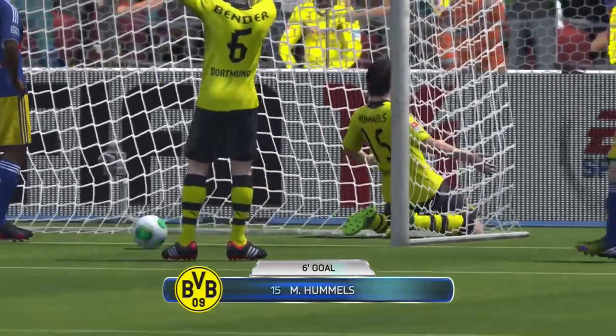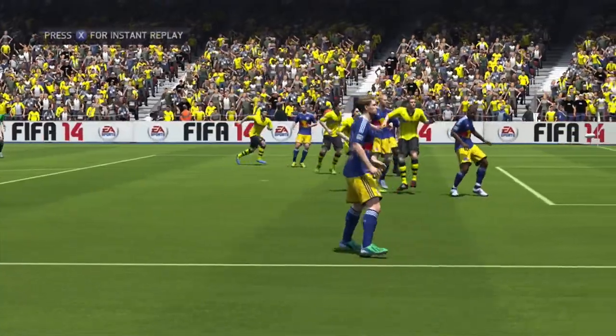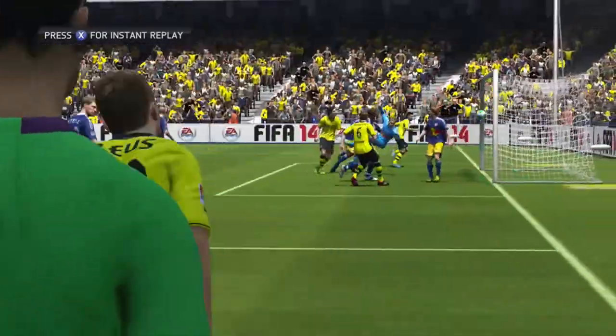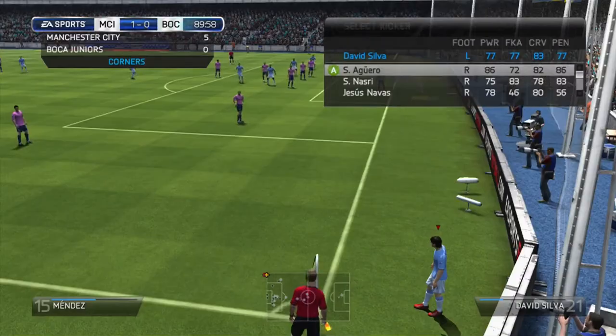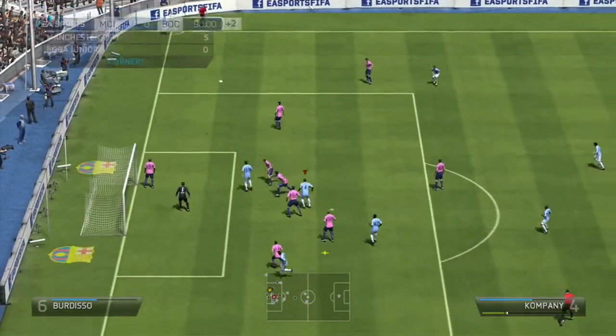There are a couple of examples of the ball swinging out. In that one the keeper doesn't move, but because the ball comes in the opposite direction to the way it normally would — normally just going in a straight line — and then the player runs onto it coming the opposite way, you're able to generate a lot more power and force onto the header.